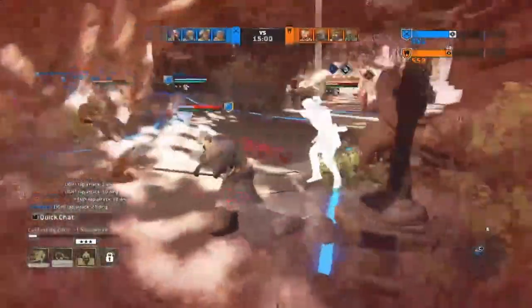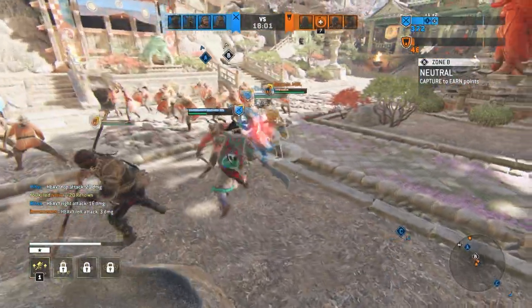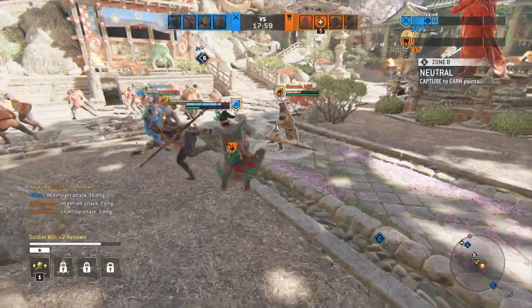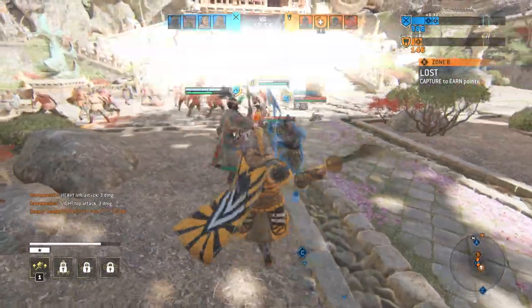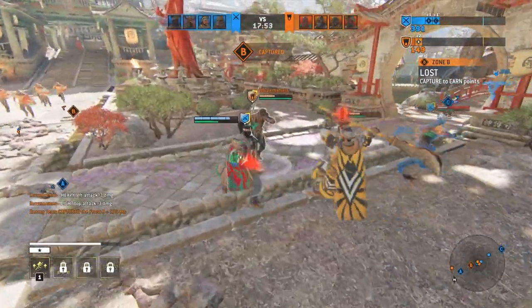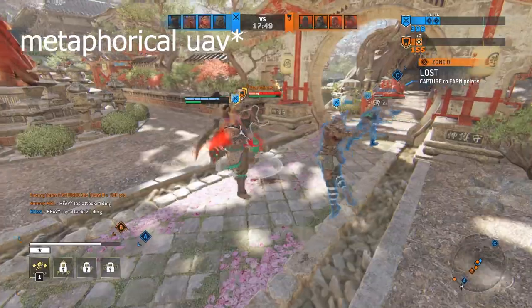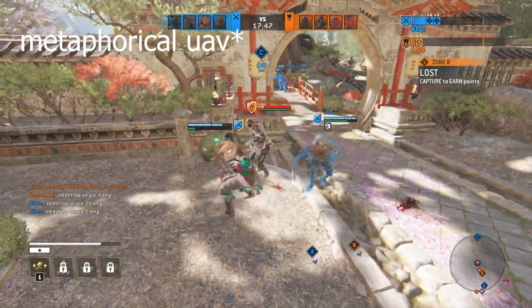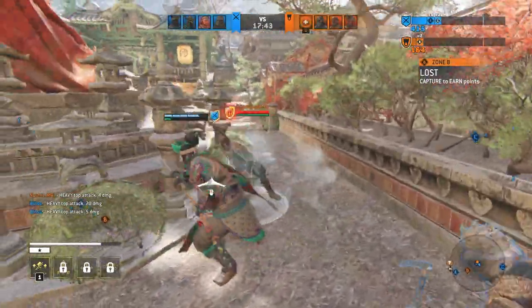Match the amount of people they send to any given area and push your advantage. If you are in the minion lane, force them to fight closer to their spawn so they cannot clear the line, and your team maintains point generation. If the fight is taken to the side points, you can fight off point or on point — just make sure your presence is always felt so they don't capture the point. At this stage, the game will be determined by feat usage and the fights won or lost.